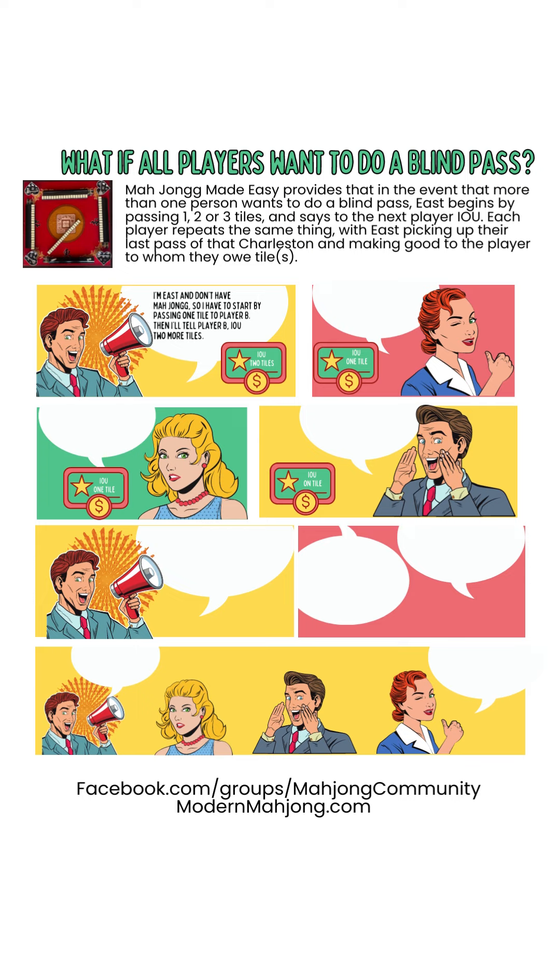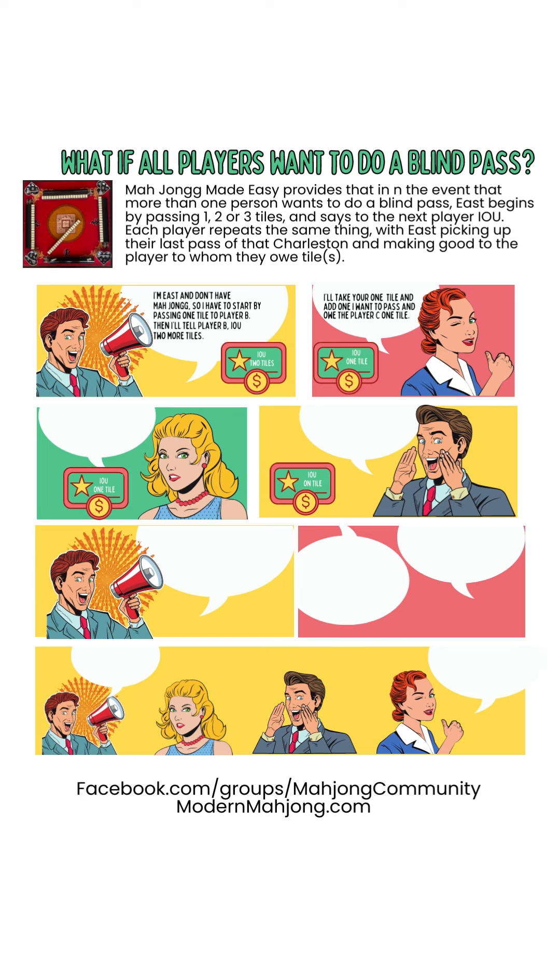In the first slide, you see East saying, 'I'm East and don't have Mahjong, so I'll start by passing one tile to player B, and I'll tell them I owe you two.' Player 2 says, 'I'll take your one and add one that I could pass, and I'll tell player C, I owe you one.'